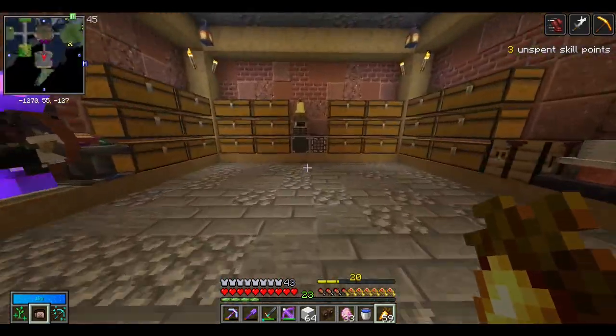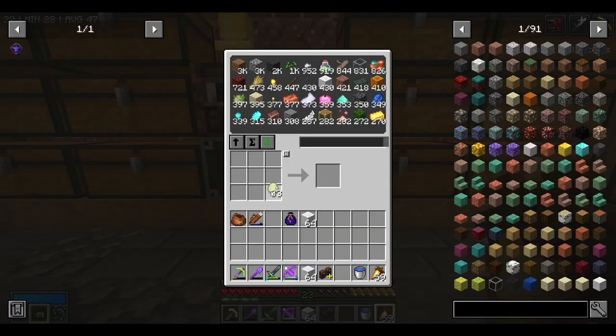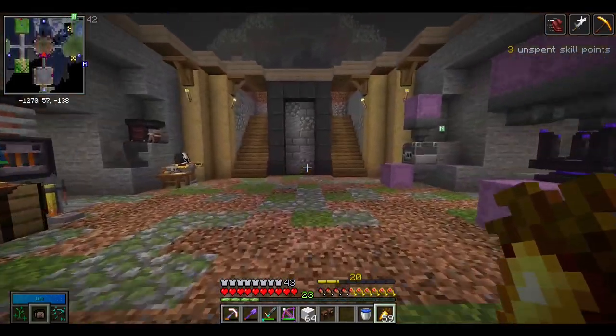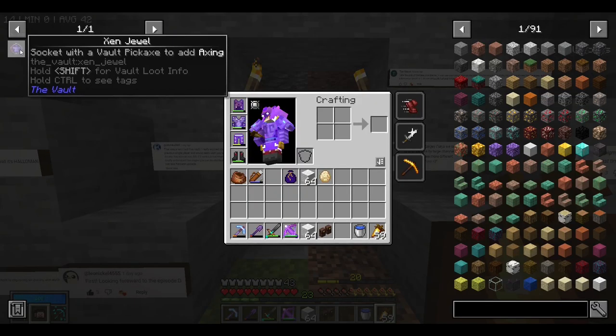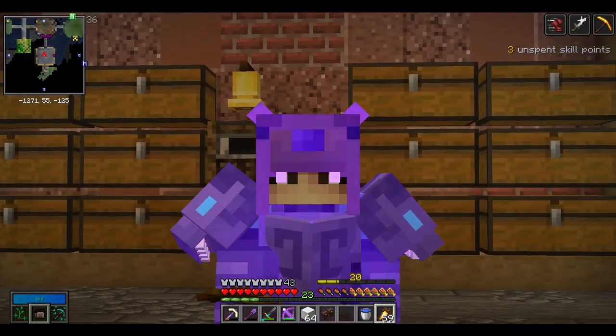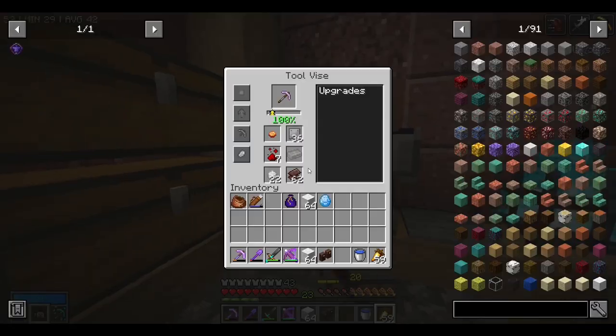As y'all know, last episode we were saving up to unlock the Create mod. We only need about 23 more vault diamonds so we're going to 100% unlock that mod today. I've also been getting a ton of comments on why I don't break chests inside the vaults. The main reason is I was saving up to craft this zenium jewel and also waiting for them to fix the bug with the black opal pickaxe, which breaks a lot faster than it should compared to other pickaxes.